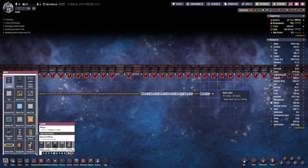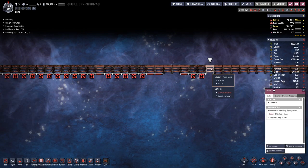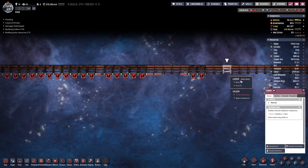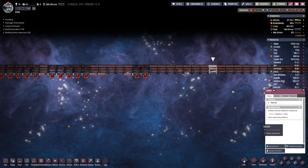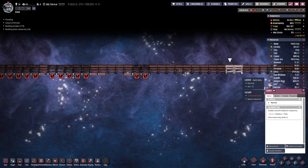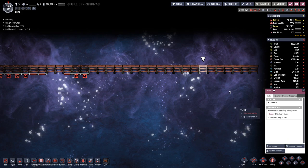If duplicates cannot get out, the game does not really have any quirks to prevent that. So maybe this is kind of an exception since meteor showers are an external force, while duplicates digging themselves into a grave or building themselves in — that could be considered their own fault.